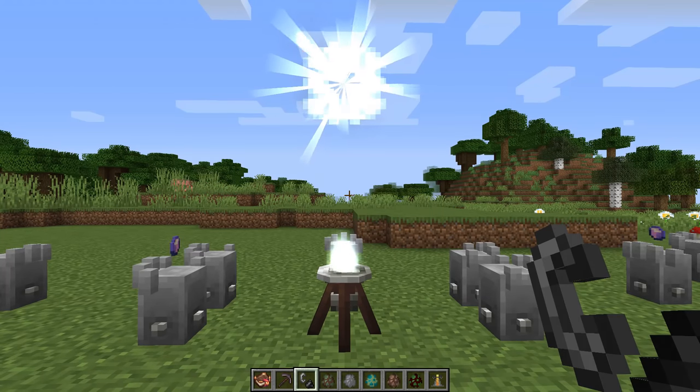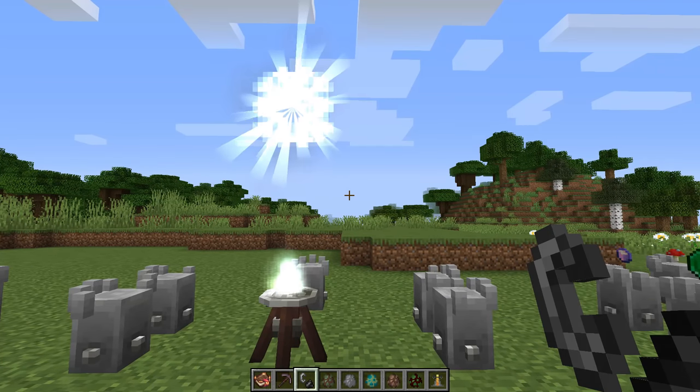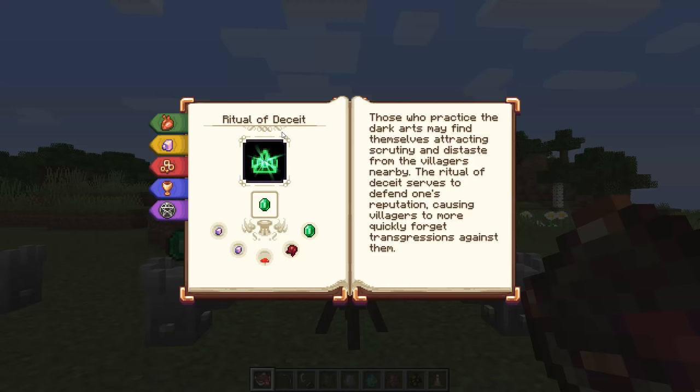The ritual of repelling is basically the exact opposite of alluring — it drives away any monsters that are nearby. It doesn't need a necrotic focus but requires a nautilus shell on the brazier, two soul shards, quartz, leather, and an iron ingot. It's a persistent effect ritual, so it will continue to drive hostile monsters away and is quite useful for protecting your base.